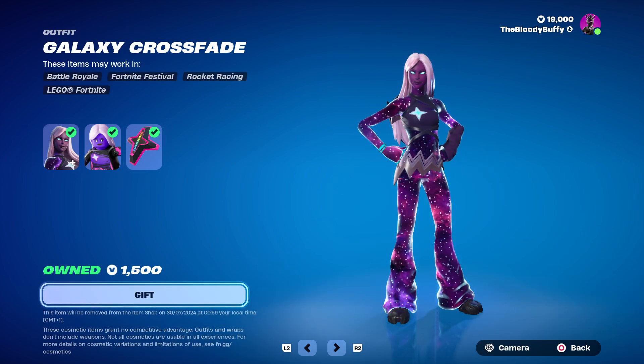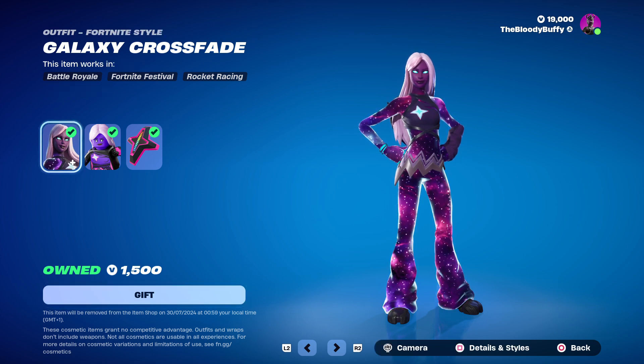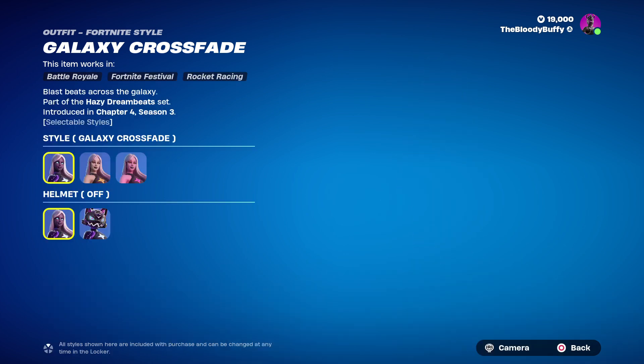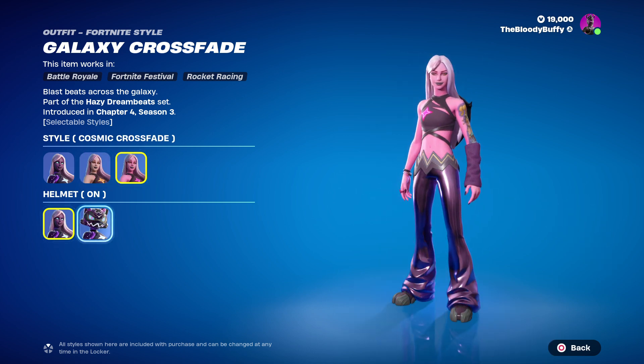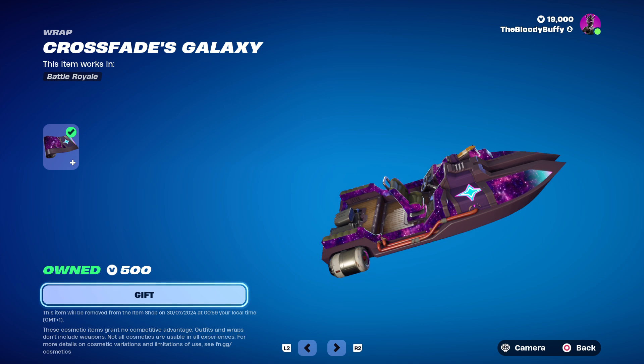Coming back after 260 days, we have the Galaxy Crossfade. That's what it looks like as Lego. It does have edit styles: you've got the Encore, a pinky version, and then you can stick a helmet on her to make her look like a cat. And then you've got the Crossfade Galaxy Wrap at 350 days — quite a rare one.